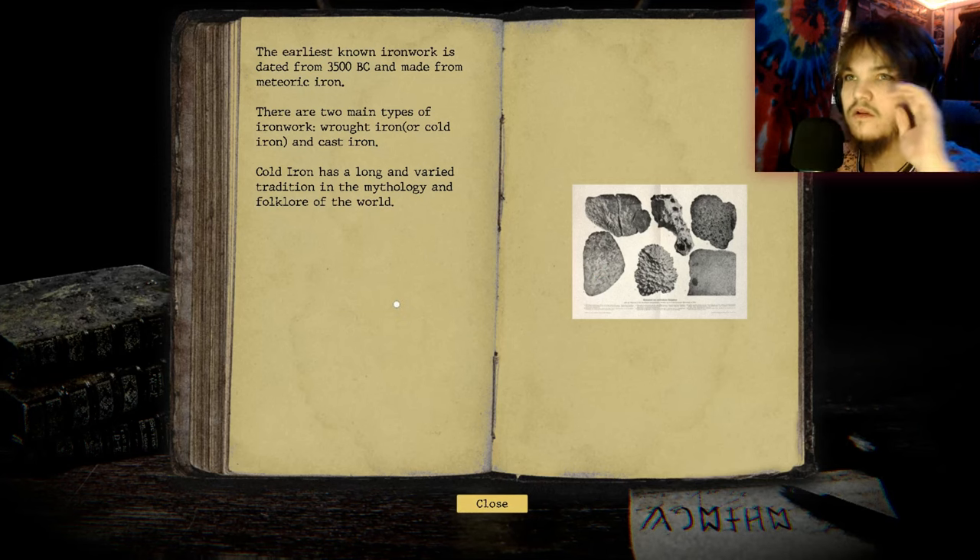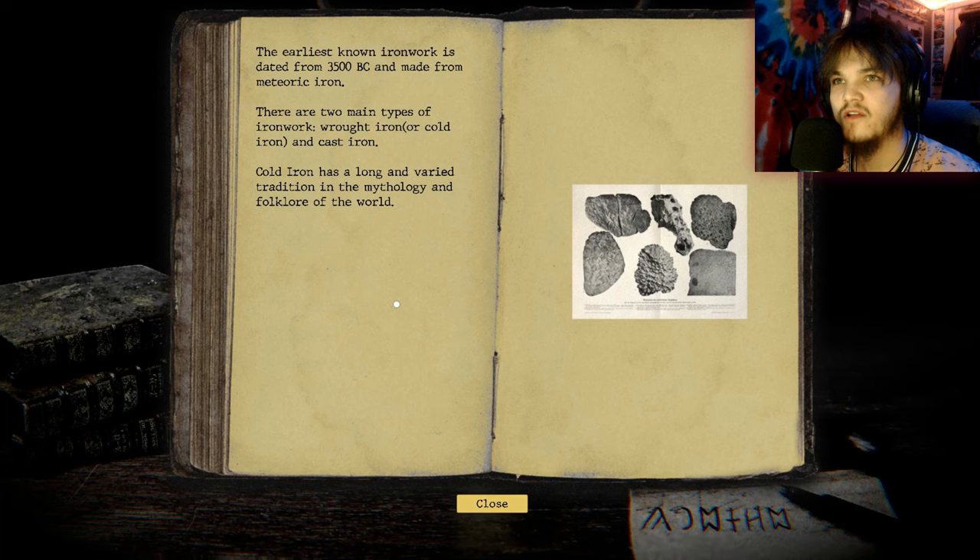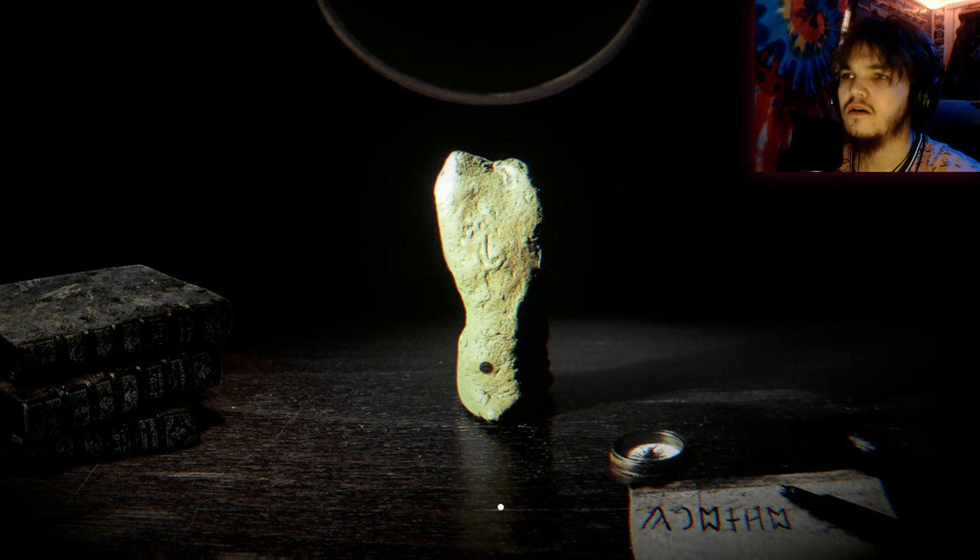Oh, here we go! The earliest known ironwork is dated from 3500 BC and made from meteoric iron. There are two main types of ironwork: wrought iron, also called cold iron, and cast iron. Cold iron has a long and varied tradition in the mythology and folklore of the world. Interesting — so we've got that written down in our notes now.